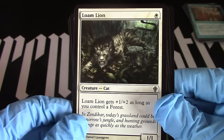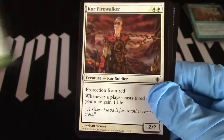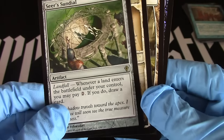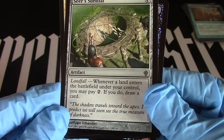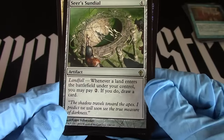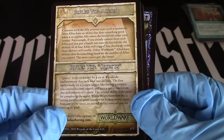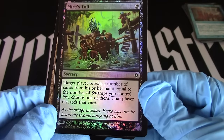But I wonder what it eats. Okay, nevermind — canopy cover. Core firewalker — kind of steampunkish. Seer's sundial — okay I bet this is probably the rare. Artifact, landfall — whenever a land enters the battlefield under your control, you may pay two; if you do, draw a card. 'The shadow travels toward the apex. I predict we will soon see the true measure of darkness.' And then I guess a tip card. Planes — hey that looked like the other thing!